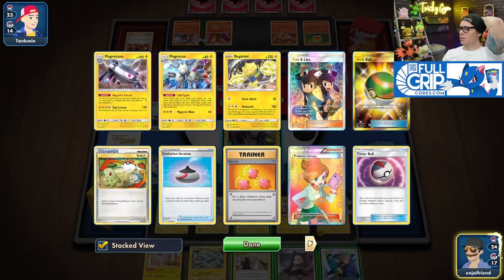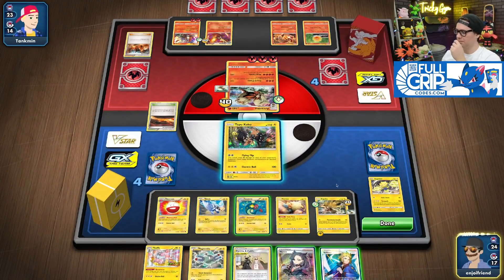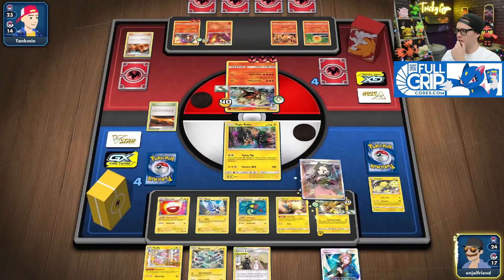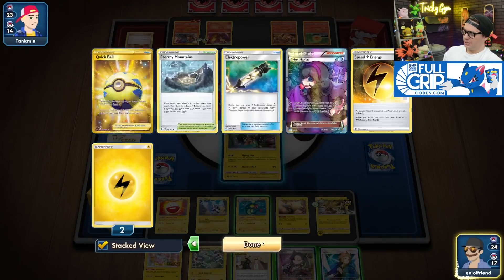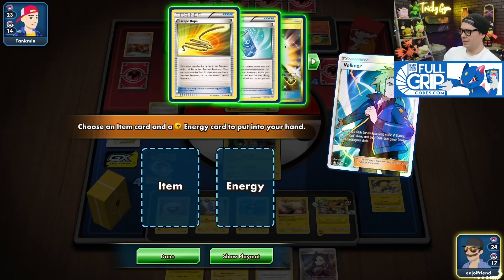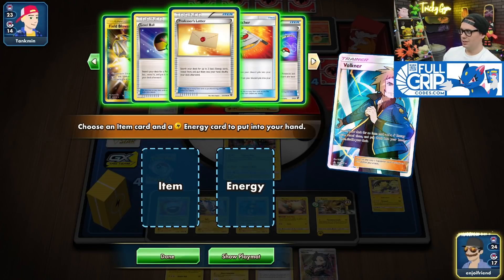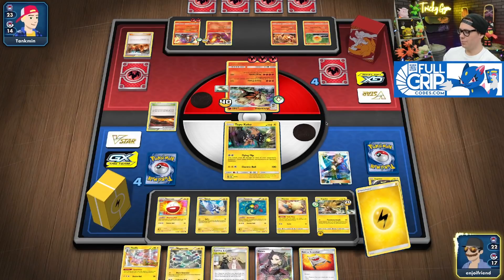Do I want a Volkner? Volkner could get me the Rescue Stretcher that I need for Regilecki. So let's do Rescue Stretcher and Lightning Energy — we're just preparing our board for next turn.